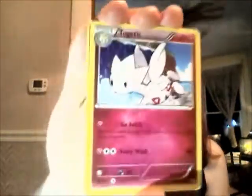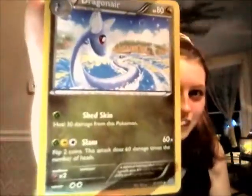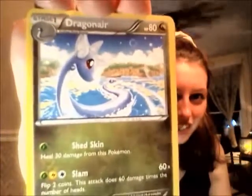Here we have Togetic, a Pokémon that I really love. I love Togepi and all the evolutions — Togekiss is one of my favorite Pokémon. Really cute. Here we have a Healing Scarf, and a Dragonair card. I like the art of this — it's really sweet. I can't imagine the time that people must put into making these cards. It's really awesome. But that is it for this deck.